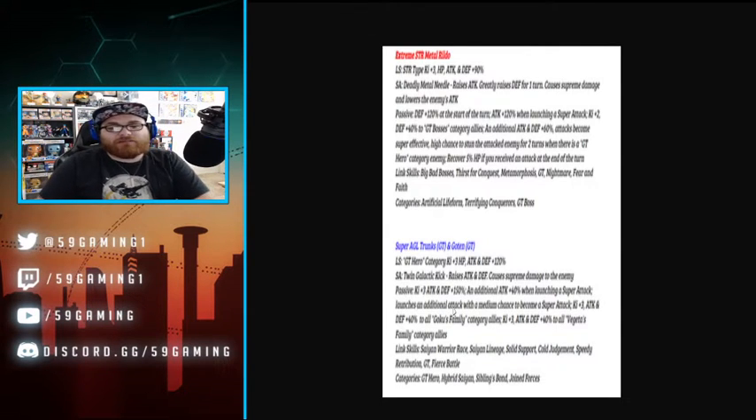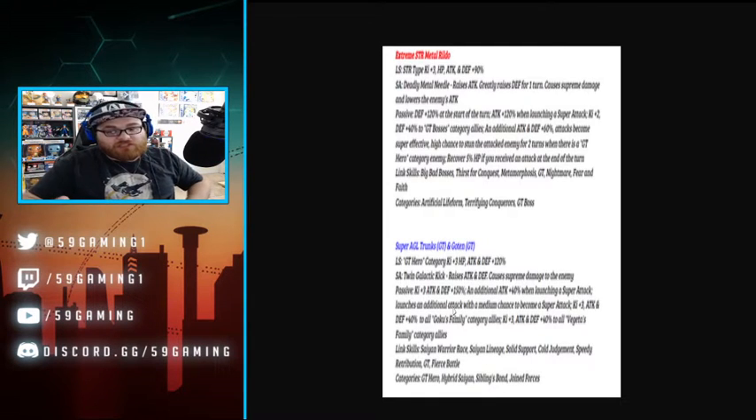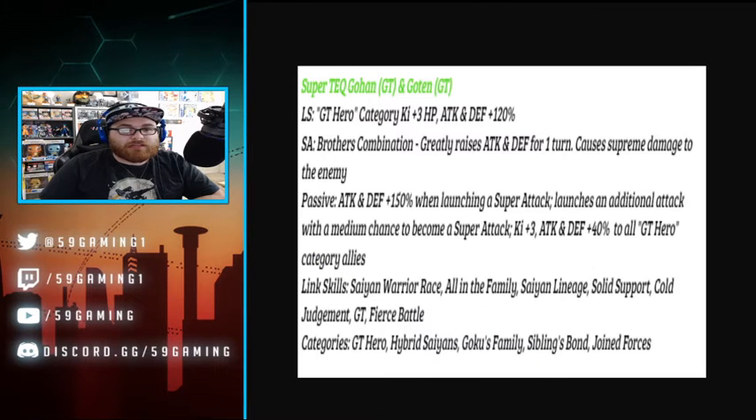Passive: Ki plus three, attack and defense plus 150, an additional attack plus 40 when launching a super attack, launches an additional attack with a medium chance to become a super attack. Ki plus three, attack and defense plus 40 to all Goku's Family category allies, and Ki plus three, attack and defense plus 40 to all Vegeta's Family category allies. This is a wonderful support card — fantastic. Link skills: Saiyan Warrior Race, On the Family, Saiyan Lineage, Solid Support, Cold Judgment, GT, Fierce Battle. Categories: GT Hero, Hybrid Saiyans, Siblings Bond, Joint Forces.